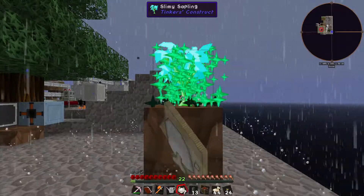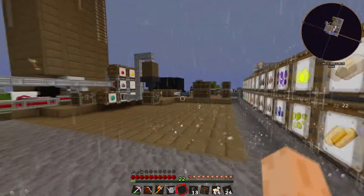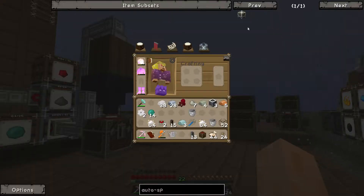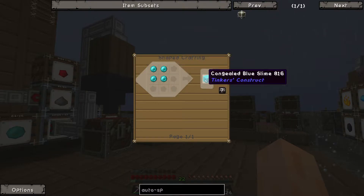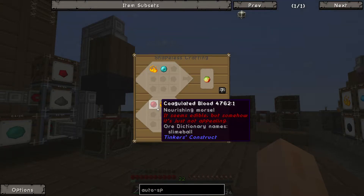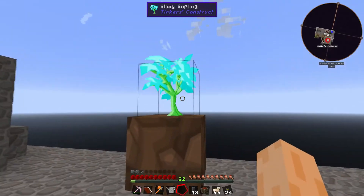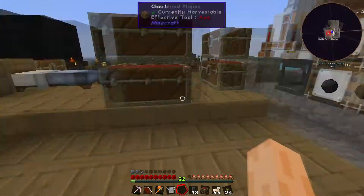Maybe it's because it's under a sky block or under my mob spawner. Let me find somewhere else and try the slimy sapling with some bone meal. Although it should still grow even underneath because I'm bone-mealing it. It just did not grow at all — that's not fun. There might not be anything else I can use for slime balls right now.